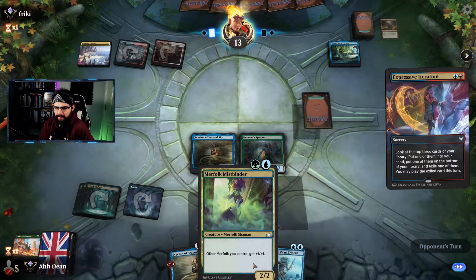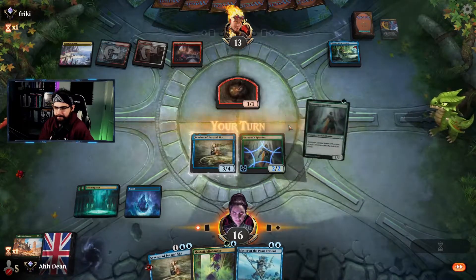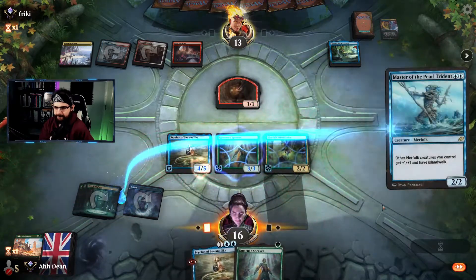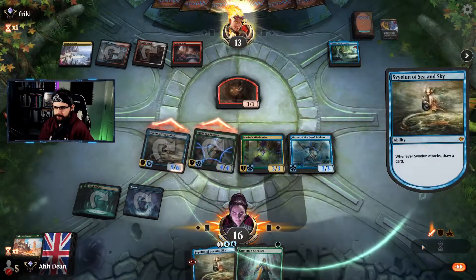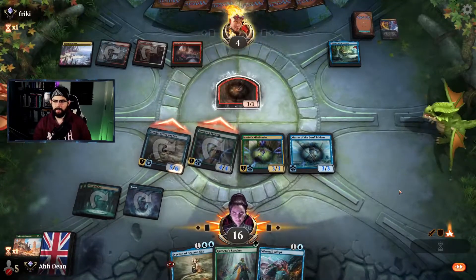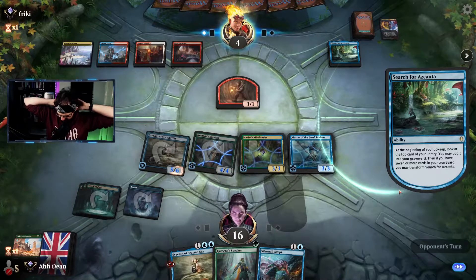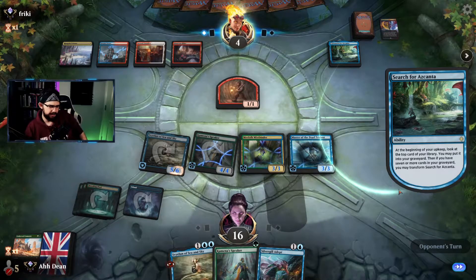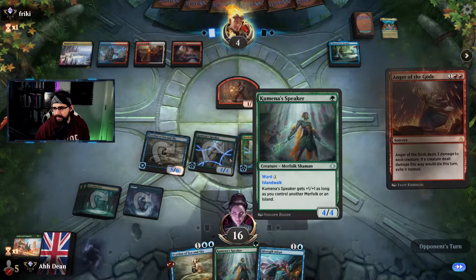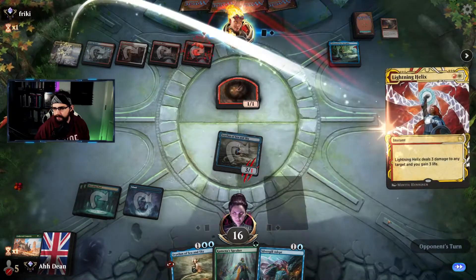What do we have here? Five mana, potentially six, seven, eight, nine — which could be good. Nine is nice. What does oppo have? They have Indomitable Creativity, which makes them impervious to creatures — that would just be GGs for us. Islandwalk doesn't help — though this is still alive, right? Lightning Helix, oppo — you're an absolute animal. Play this in, reveal a Merfolk, draw a card. Losing the Islandwalk was not ideal.